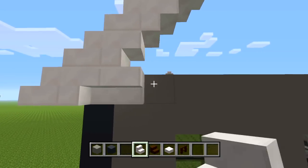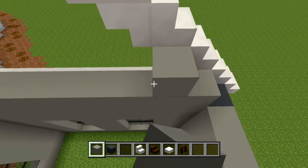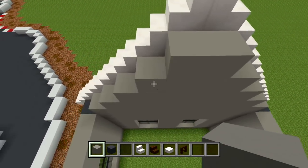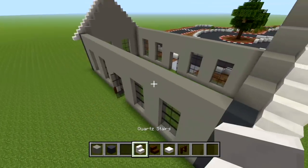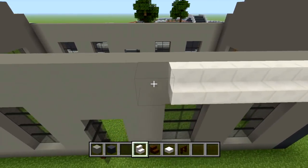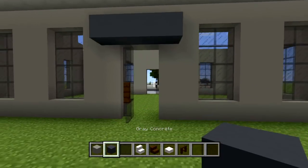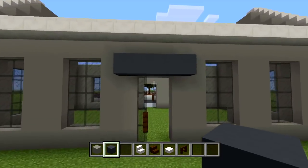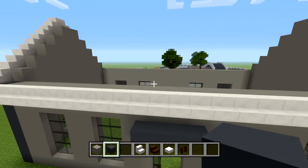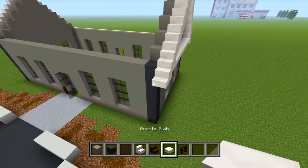Let's do the bottom and then fill the rest in with light gray concrete. Then I'll do the little overhang, fill the empty space with dark oak wood stairs, and do the interior. On the front side, bring this all the way across. I also had four gray concrete blocks above the front door right there just to add more detail — like a little cover for rain, maybe — but it adds more detail.